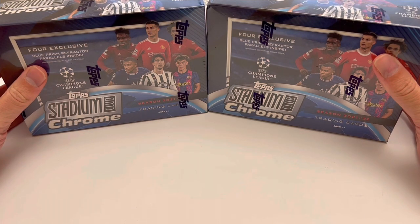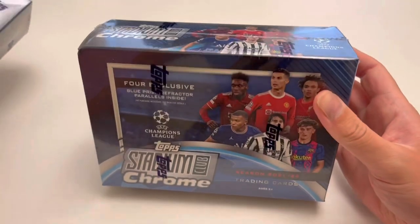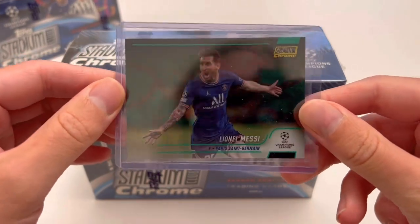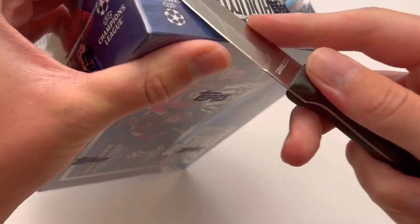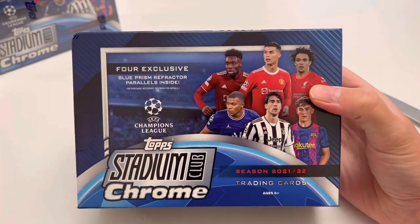It's gutting these aren't available in the UK. Comparing to the hobby box: a hobby box gets you about 108 cards versus 50 in a mega box, but you can buy five mega boxes for the price of one hobby box — $45 a box versus $210 for a hobby box. With five mega boxes you'd get roughly 20 blue prisms, about five numbered cards, and the chance of an autograph, versus a guaranteed autograph in a hobby box. In a hobby box you're paying for that guaranteed autograph.